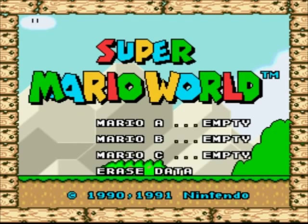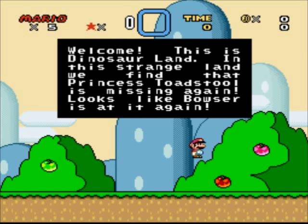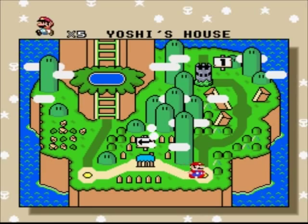Alright guys, giving you another quick speedrun of Super Mario World for Super Nintendo. Welcome, this is Dinosaur Land. In this strange land, we find that Princess Toadstool is missing again. Looks like Bowser's at it again. Why else would she be missing, right? So, starting immediately, stage one.